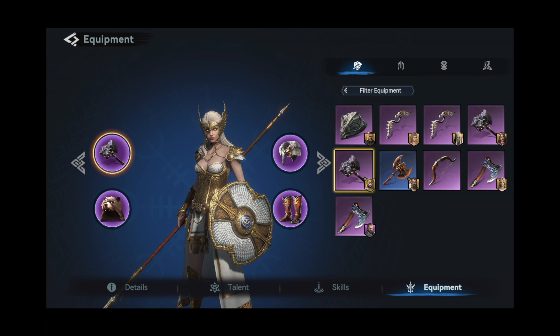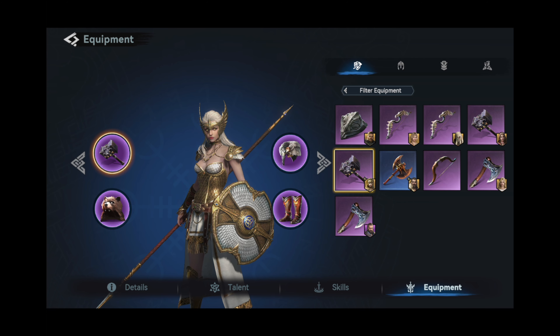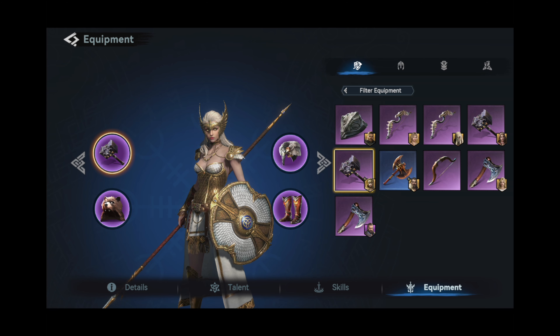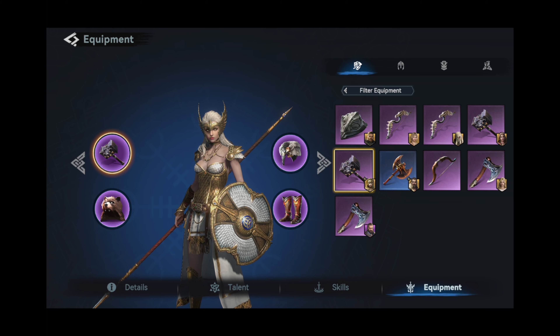And there we have it. The Tusk Hammer, the Savage Headgear, the Wolf Hide Spaulders, and the Ripper Greaves are my best in slot pikemen equipment. But there are worthy alternatives to be explored, all of which are considerably easier to obtain.